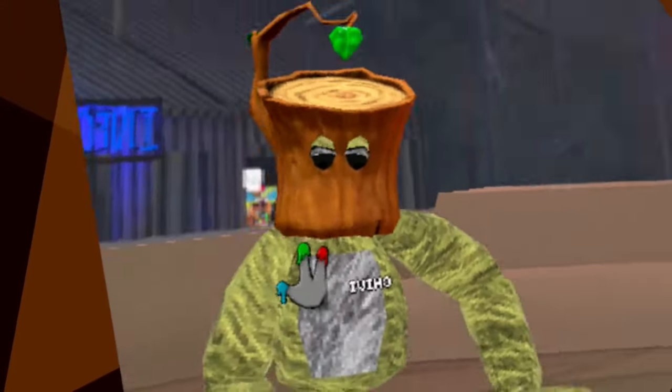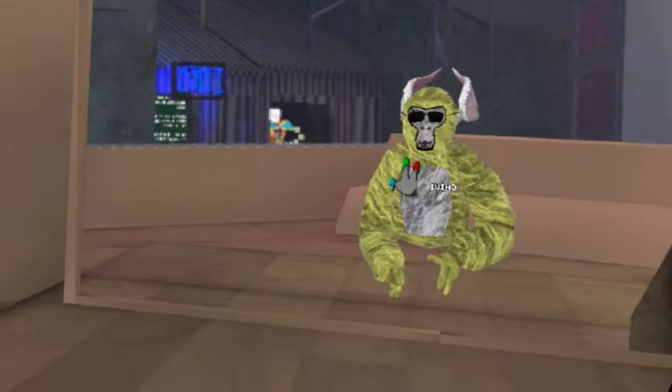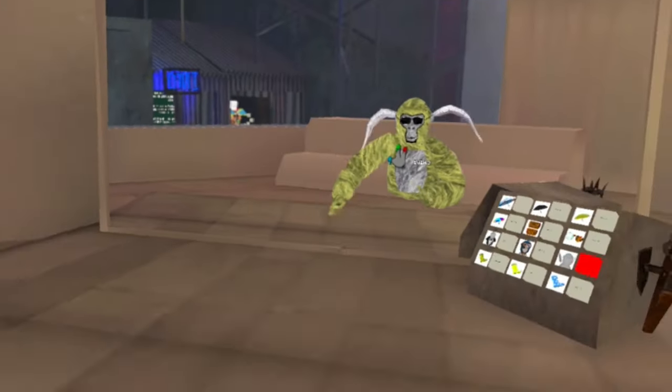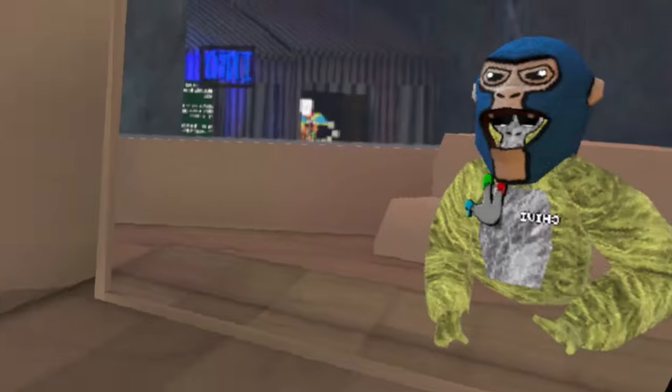Then we have the cloud hat and the tree stump hat — it's kind of scary. Here is the cloud shirt, looks good with the boots. Here are the angel wings — they're basically on your head, and when you move, the wings move. Nice.